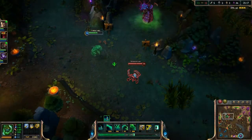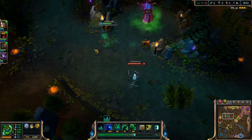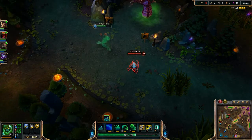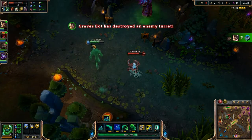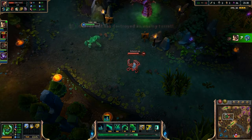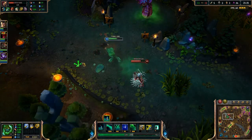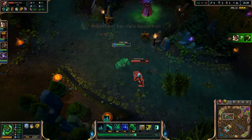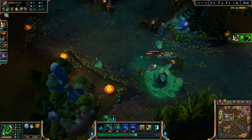To start things off I'm going to go through his skills, beginning with his passive: Cell Division. When any of Zac's abilities hit an enemy, a piece of him falls to the ground. Zac can pick up these fallen pieces to recover health. As you can see, as he's using his skills, blobs fall out to the side, and as he picks those up it restores his health.